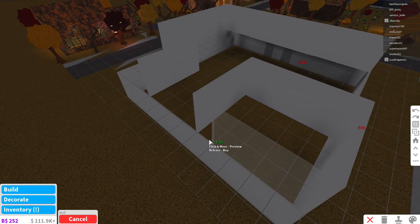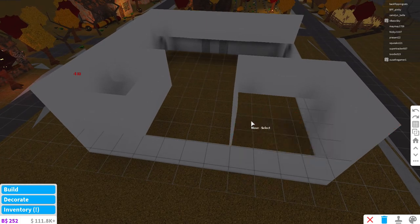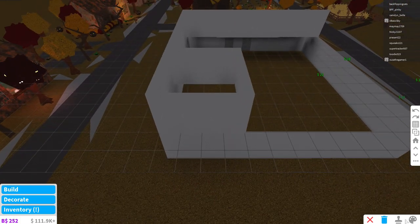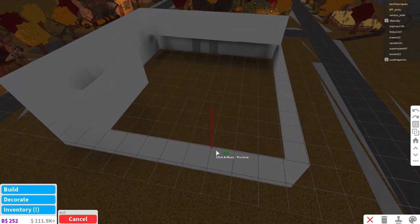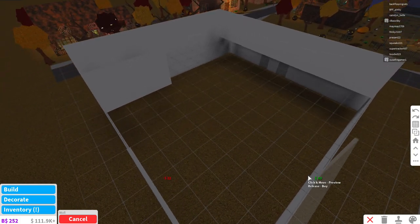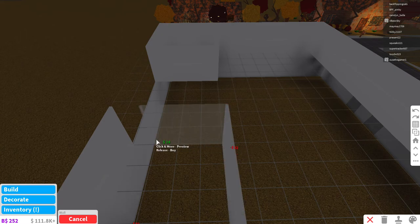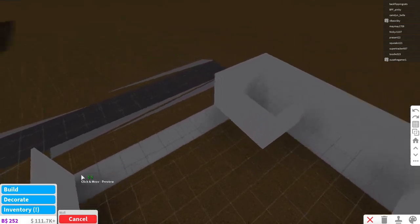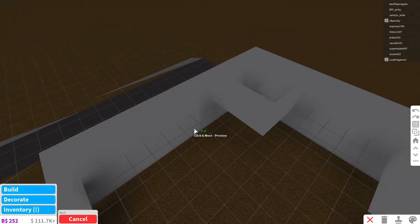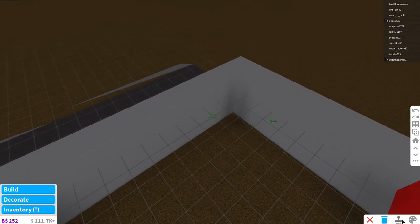I don't know what to do. Should we just do it like this? I mean, that could be a cool design, right? Of course, I don't think there's going to be really anything in these rooms. This is four - one, two, three, four, five. I don't think there's going to be anything in these rooms, but this is going to be like where all they gather. Actually, I'm going to do it like that.